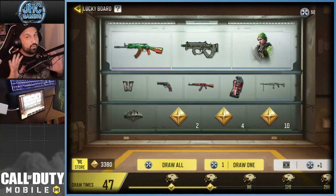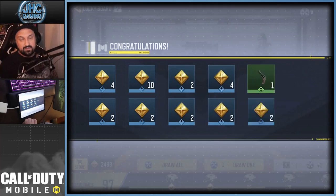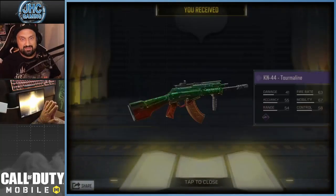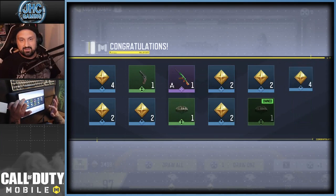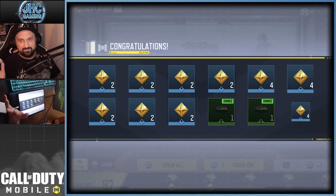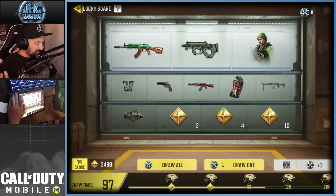So far I got nothing in there, so we're going to draw all 50. We got a bunch of tokens popping out — and we got the epic! That is an insane start. We got a bunch of yellow tokens and 60 extra for duplicates because I got the parachute a few times.